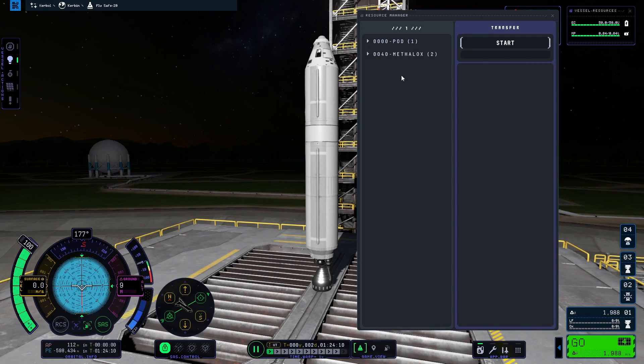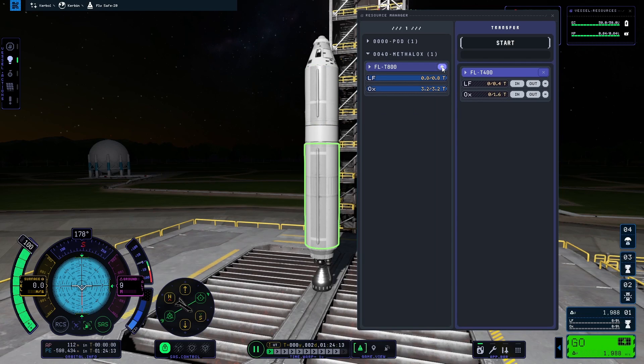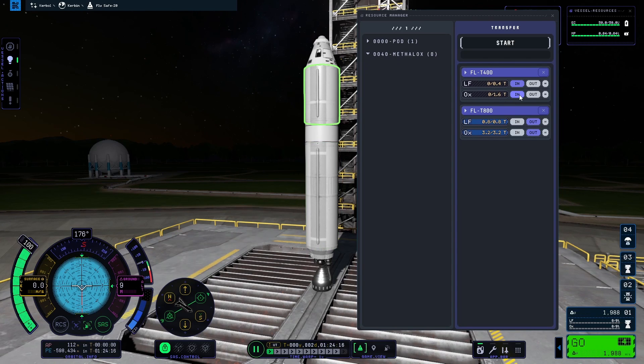You can see and transfer fuel by opening up the resource manager. Note that this doesn't work on the map view.